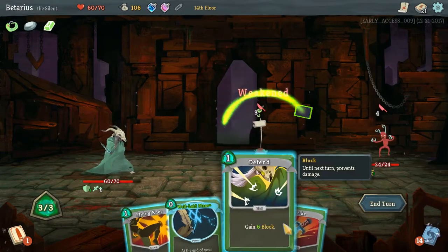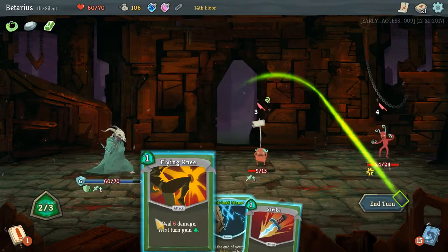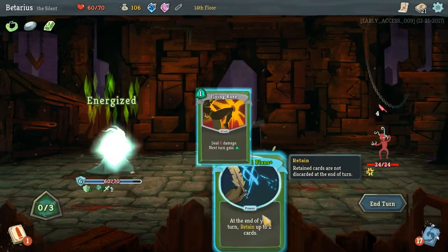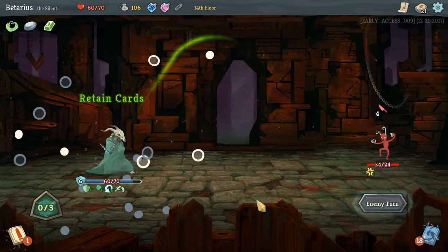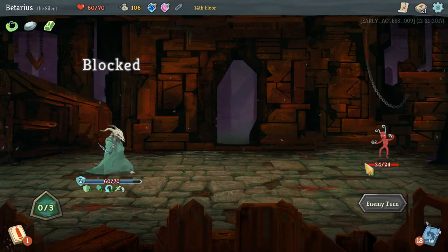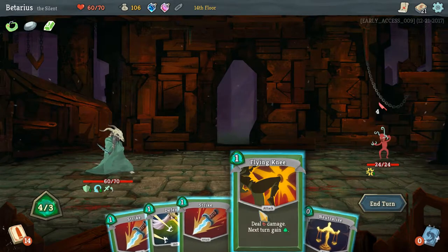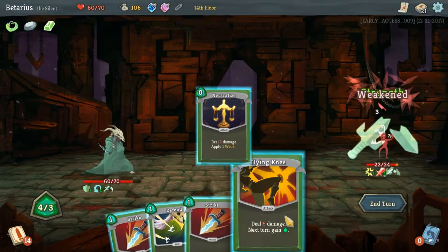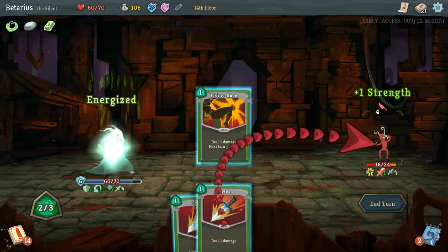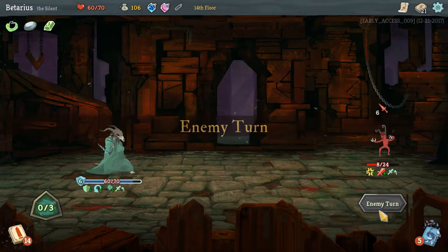Neutralize him. I think I'm still gonna take 1 damage at this point — I'll accept that fact. Or I might not. Flying Knee him, Well-Laid Plans just because. Neutralize him, weaken him — so just one block will do. Gain some energy, damage, damage, damage — and that turn just kind of played itself out.